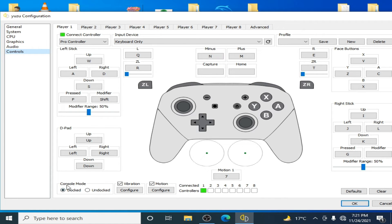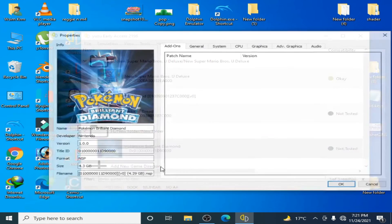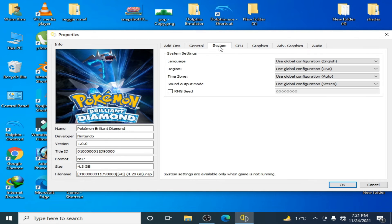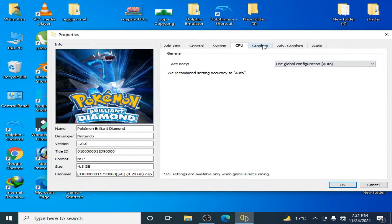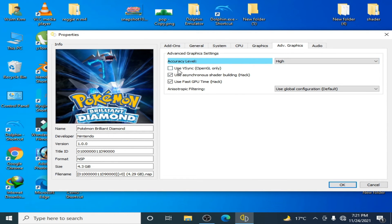Click OK. Now go to the game you want to play in Yuzu, right-click, and go to Properties. Go to General and check Multi-Core CPU Emulation. Under System, select Auto for CPU. Under Graphics, check the option and select Vulkan. Enable GPU decoding. Under Advanced, select High and uncheck OpenGL-only. Click OK.